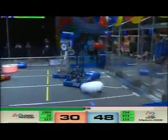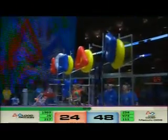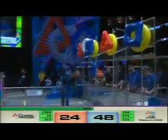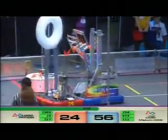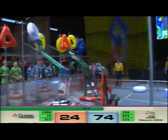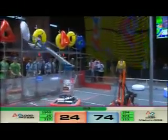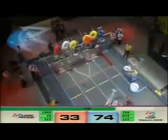Going up again one more time. Here's the Blue Alliance — they are scoring quickly. Defense in midfield, trying to go toe-to-toe. Blue, 111 Wildstang, working over 25 Raider Robotics. Backing away one more time to be fed — the 217 machine, Thunder Chickens. Blue with a clear advantage. 45 seconds remaining.